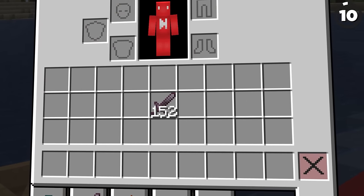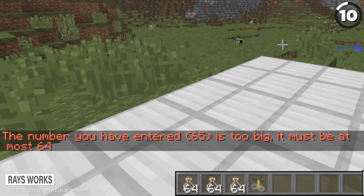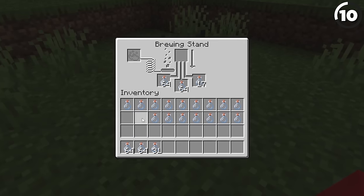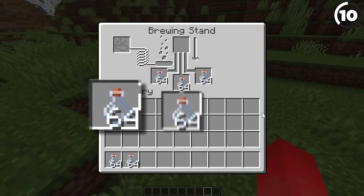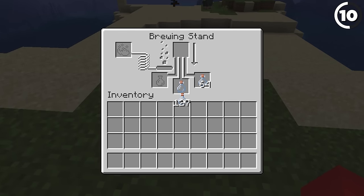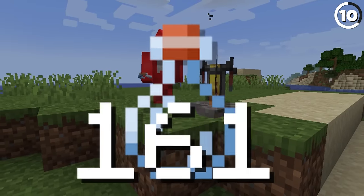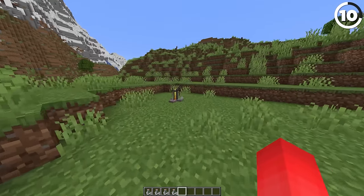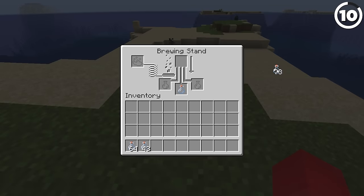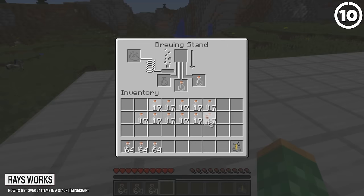Here's how to put more than 64 items into a stack — specifically 64 glass bottles. As Razeworks points out, the way this happens is by using a brewing stand: put 64 glass bottles in each of the three slots, then click them in order — one, two, three. You'll not just be holding 64 glass bottles, but the second stack brings you up to 127, and the third brings you to 190. It's not permanent though — if you try to put 190 glass bottles into an inventory slot, it'll deposit 64 at a time. But you can throw it outside the UI and it'll drop 190 on the floor.